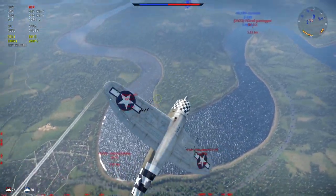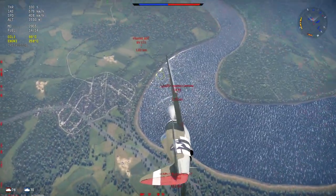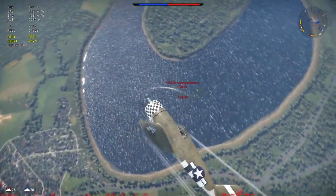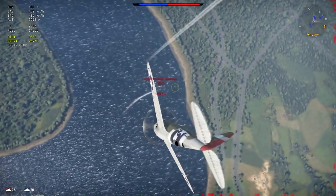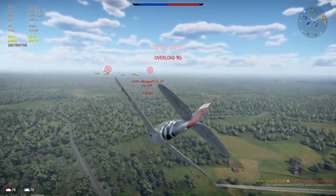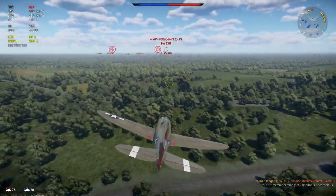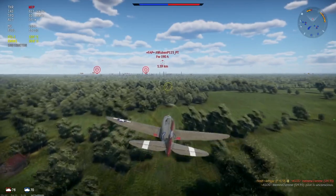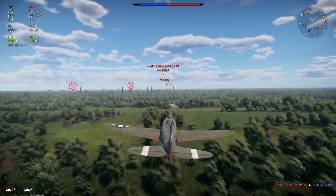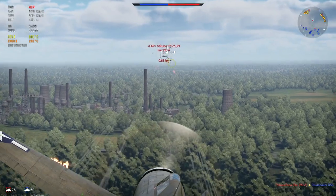These speeds are decent at battle rating 4.0 — she is definitely not slow. But the initial acceleration of this plane is not that fantastic; you gotta wind this plane up by getting to the altitude she needs to start to perform. The top speed in a dive is 841 before she redlines and 930 before she rips apart. That is jet speed — that's one of the main strengths of this plane. The handling in a dive and the top speed in a dive is absolutely fantastic, and at 4.0 battle rating she's gonna rule the heavens when it comes to that.